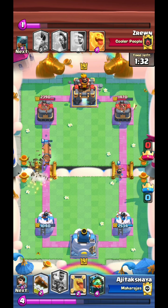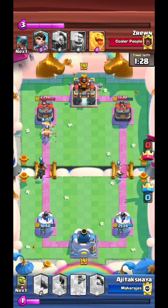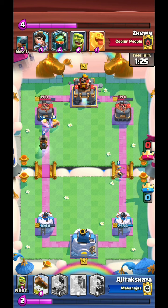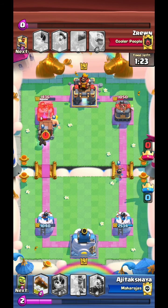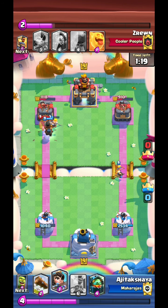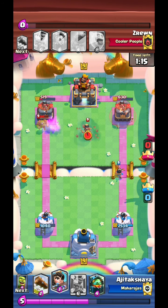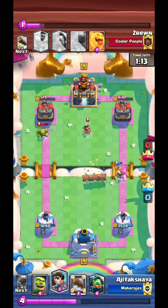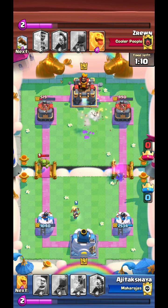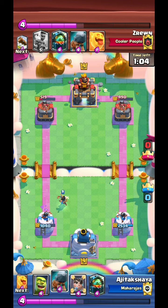Because I am applying so much pressure on the left-hand side, he has to ignore the princess on the right. Not only that, he was low on Elixir as well. So nothing much he can do. Both the towers are weak at this point.